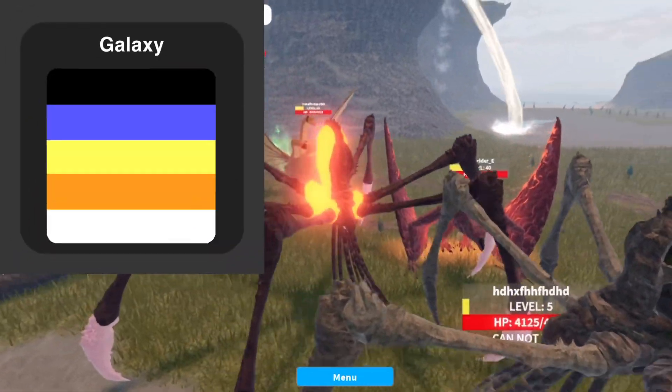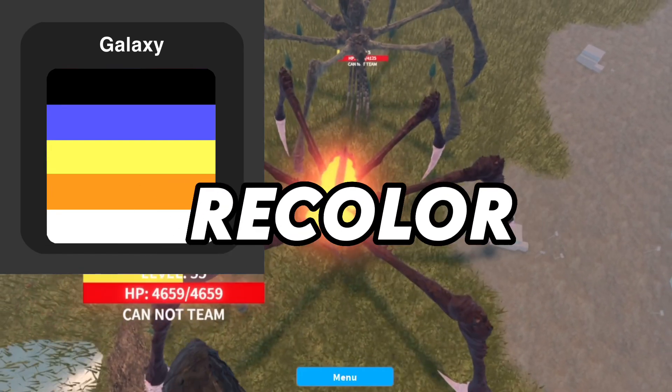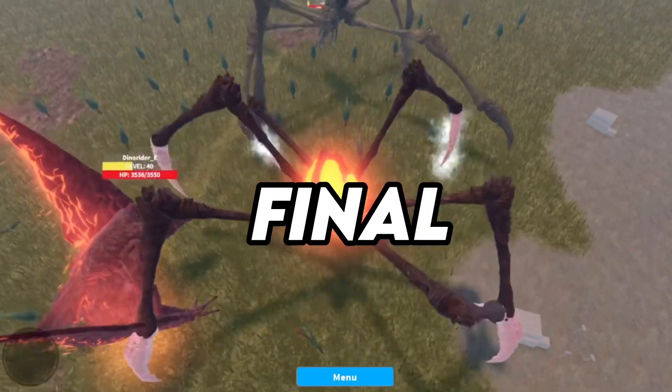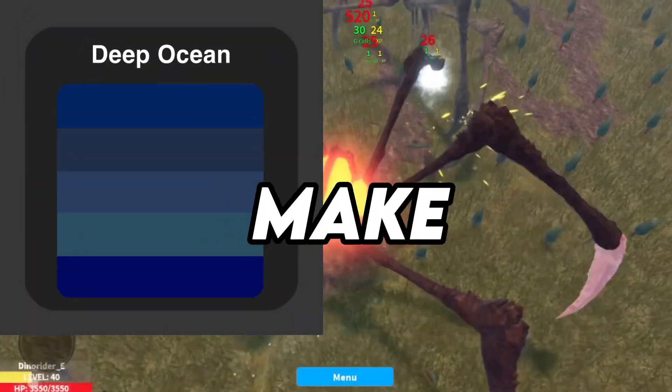Number 9: Galaxy. I used a mixture of colors that are in a galaxy for this recolor. Number 10, the final one: Deep Ocean. I used a range of dark blues to make this recolor.